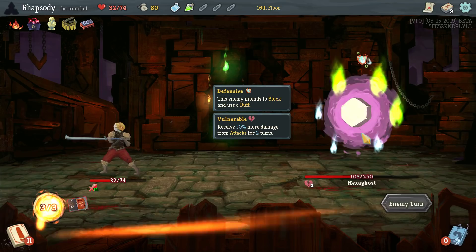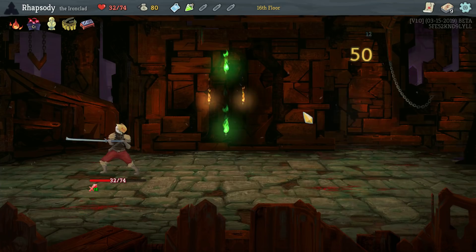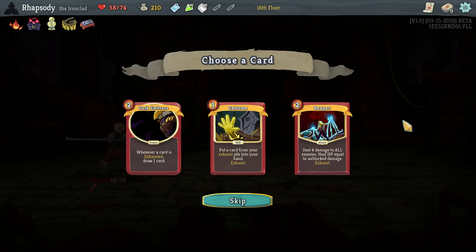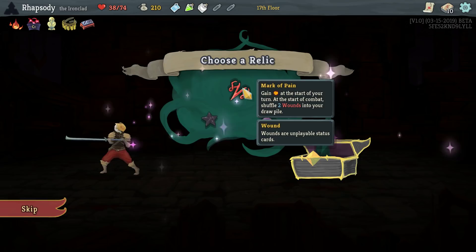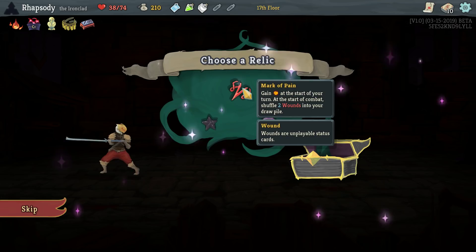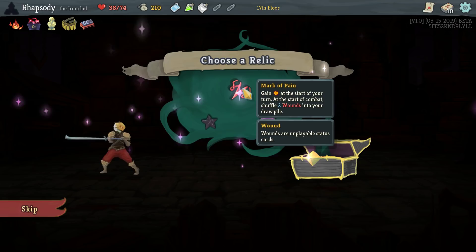At this point, I have to decide — would I take Reaper? It's a companion to this deck and it'll keep us alive for a significant period of time. So this deck is Spot Weakness, Reaper, Limit Break. I have to remove five more cards, and six more if I actually add the Reaper. Mark of Pain — gain energy at the start of combat, shuffle two wounds into your draw pile. If the deck is going to be really thin, then two-fifths of my deck is going to be basically unplayable.